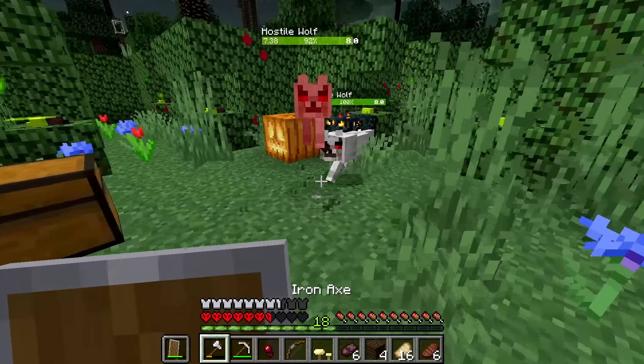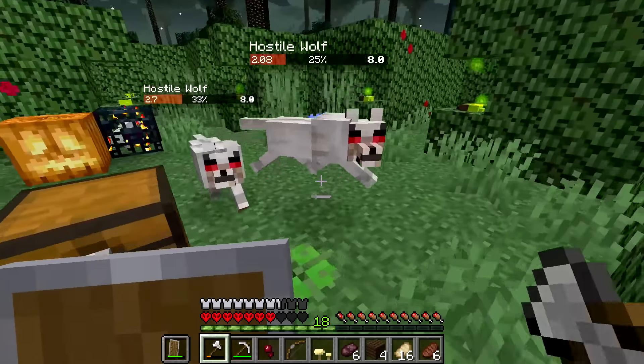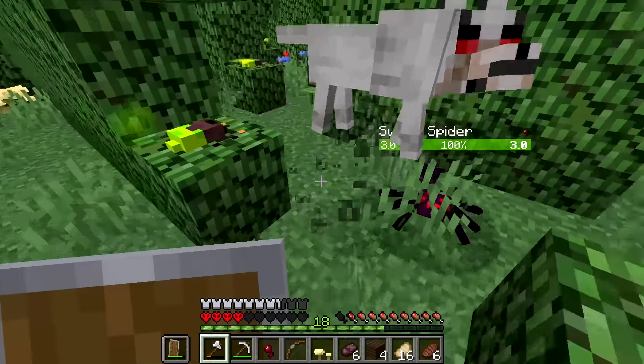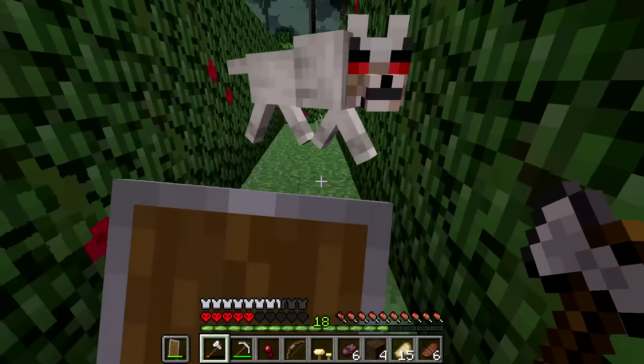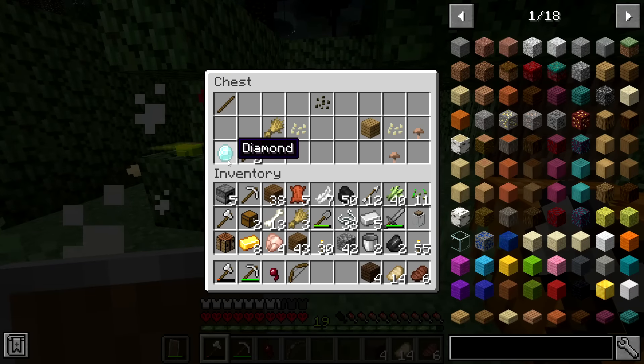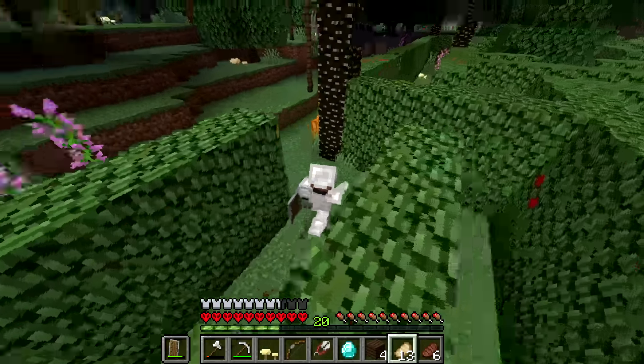However, just like in the cave, when I thought everything was fine and normal, it wasn't. I got swarmed by a pack of wolves that got me down to three and a half hearts. Not the most pleasant experience, but I did end up finding a diamond in one of the chests. I grabbed that diamond and headed out of the maze.